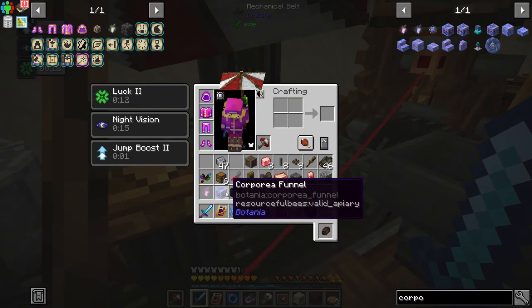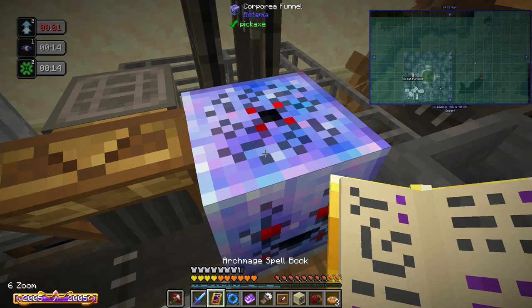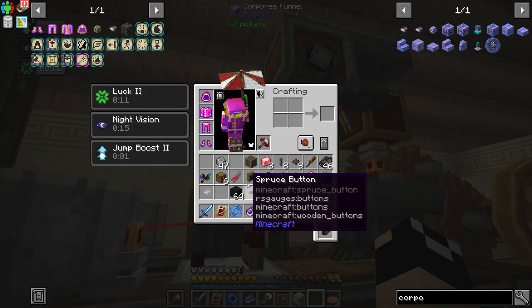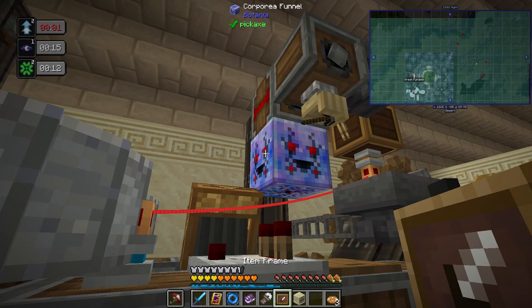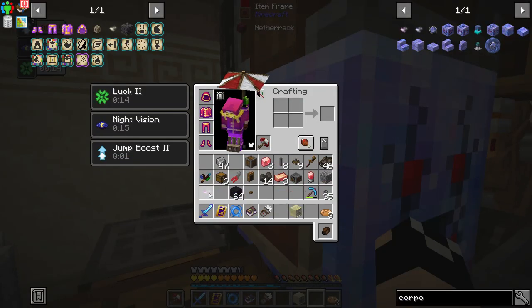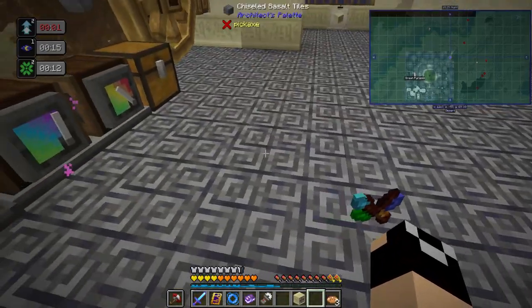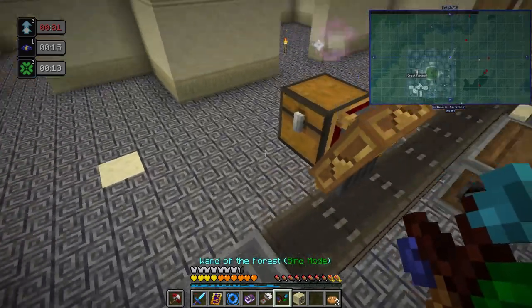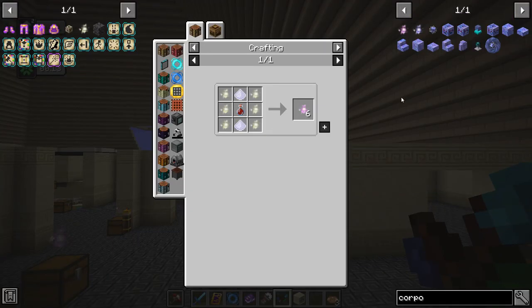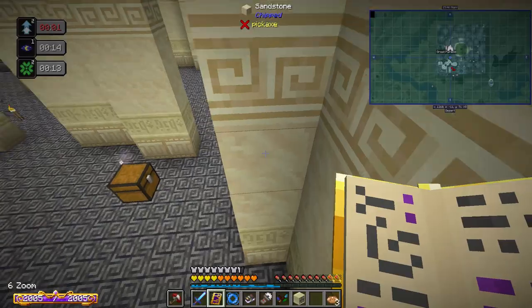The Corporea funnel inserts into any inventory below it or two blocks below it, and if not it throws the item on top of itself. Setting up a Corporea funnel, placing an item frame with netherrack in it, and attaching a Corporea spark to the funnel. It doesn't connect — that's fine, I'm going to have to make some more Corporea sparks. Six sparks need bottled ghost ectoplasm — I'll get tons back once we get our first drawer controller.